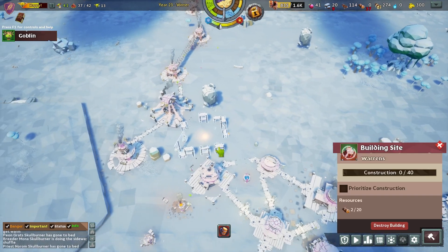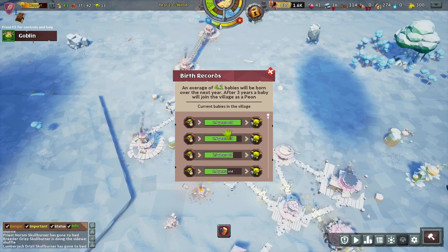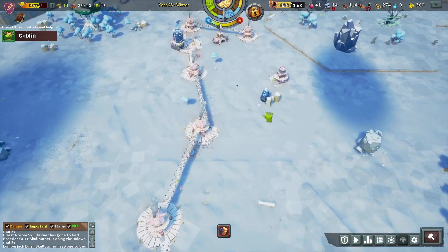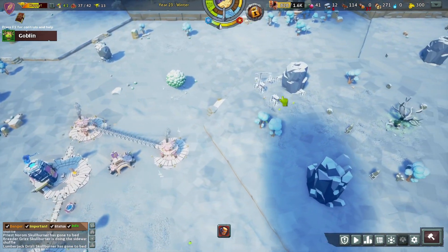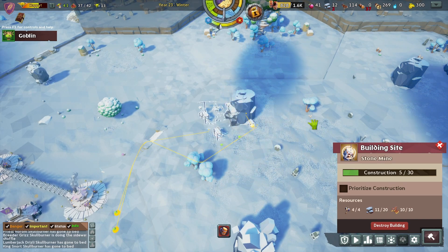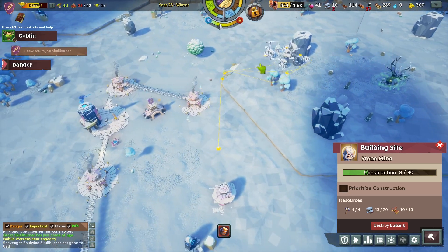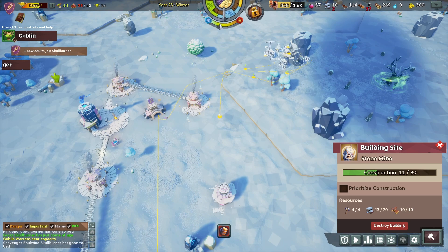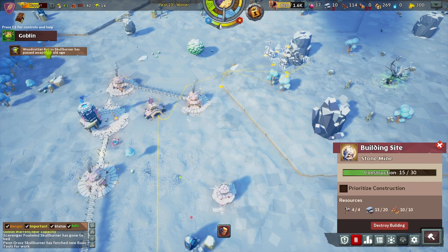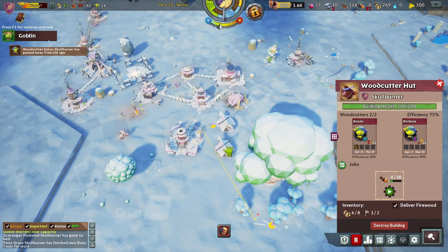That is helping us out. We're in the process of building a warrens — we have a lot of babies coming, so we're probably going to want another one after we've built this. We're getting our mine up and running, and we are at the end of winter. We've had the attacks, so hopefully we can get this mine up and running. We're near capacity and we just lost a woodcutter of old age.